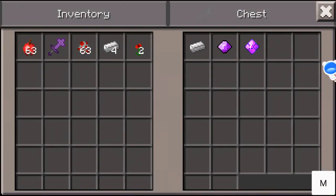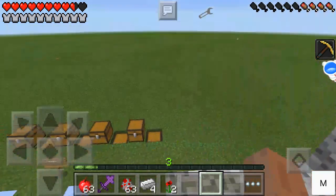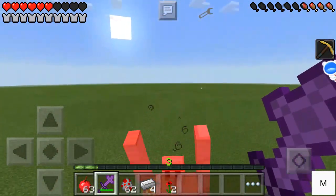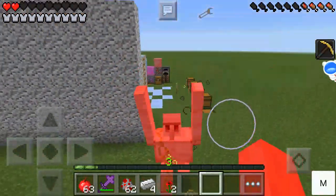Next is the black sword of death — one iron ingot, one amethyst, and one power gem of strength. It gives enemies a wiggle effect.